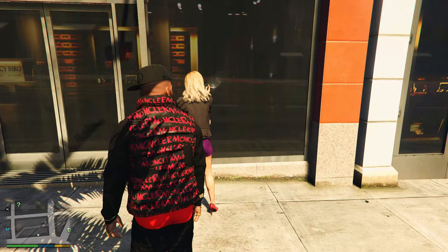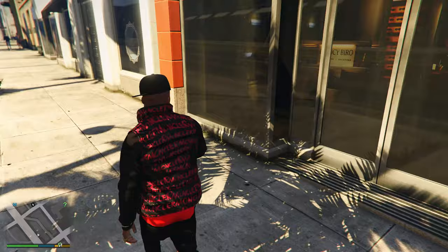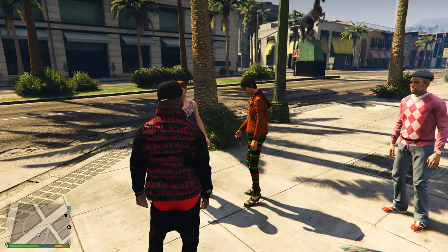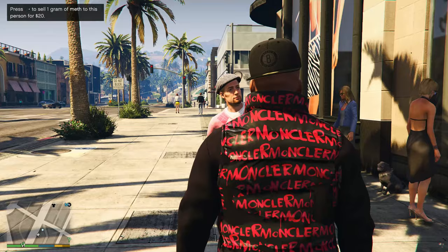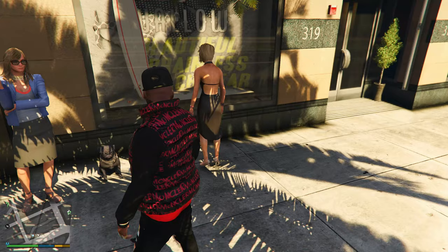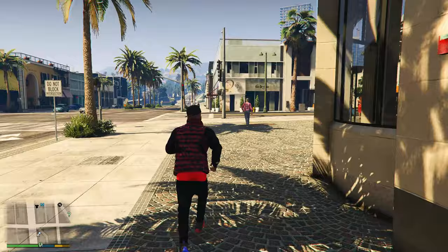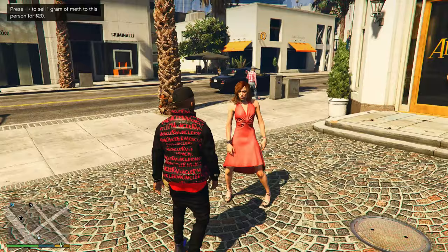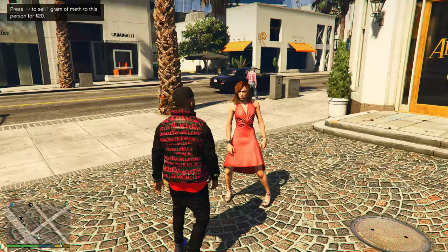Keep pressing right on the D-pad or E on the keyboard to interact with NPCs. If they're not interested they'll say sorry or no; if interested they'll say yes. Just walk up the street talking to people. Some will decline, others will buy. For example, one pedestrian accepted and we sold one gram of meth for 20 bucks. It's easy — you just want to be in an area with a lot of people.